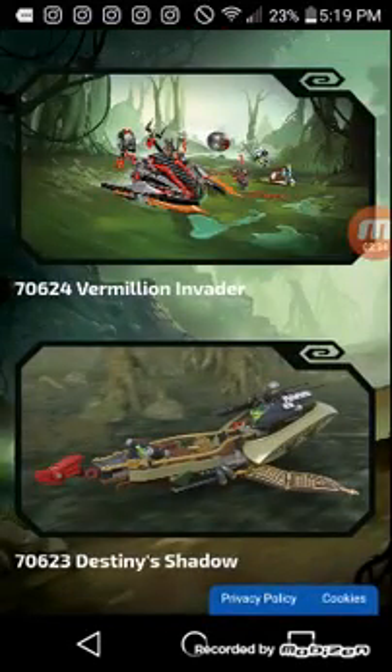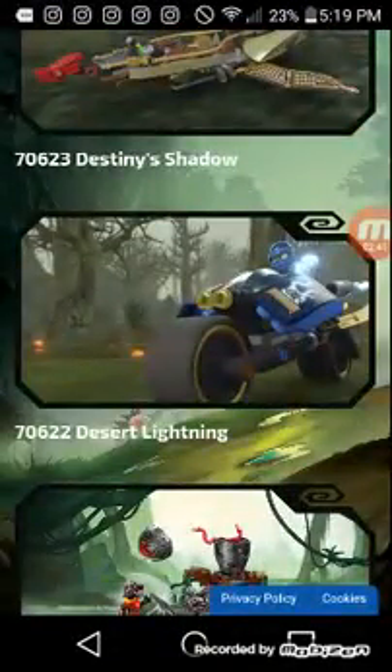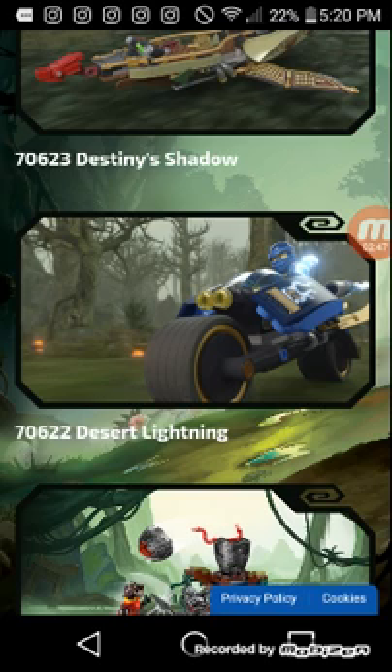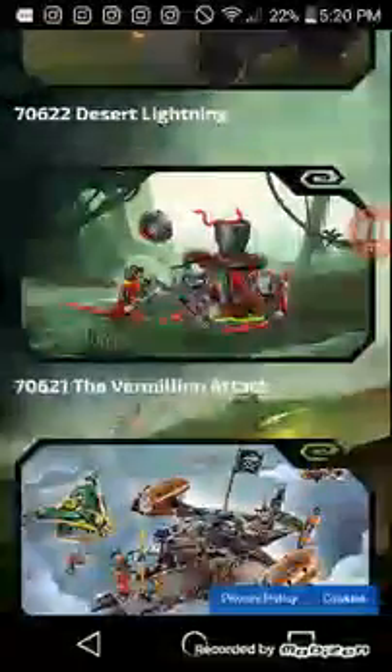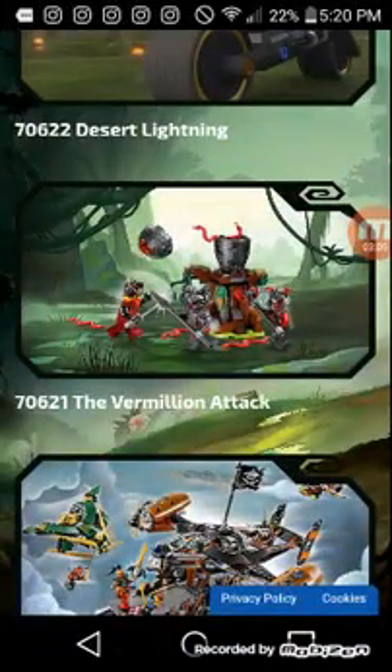Next is 70623 Desert Shadow — I'm not really a fan of that one out of the wave. Then 70622 Desert Lightning — I like it, but it kind of looks like Kai's vehicle from 2012, from the Serpentine wave. Still, it's a good, easy way to get Jay. And 70621 Vermillion Attack — the cheapest set out of them all.